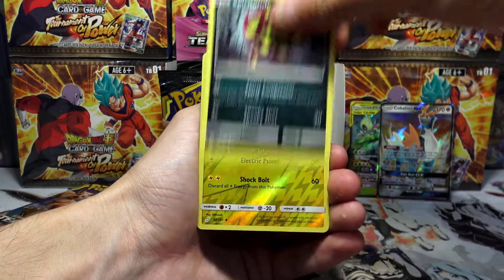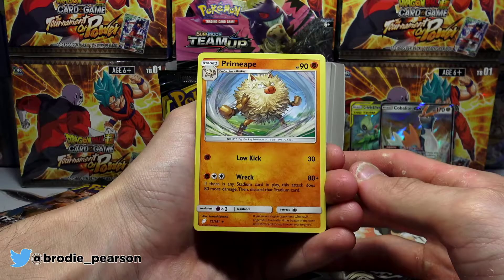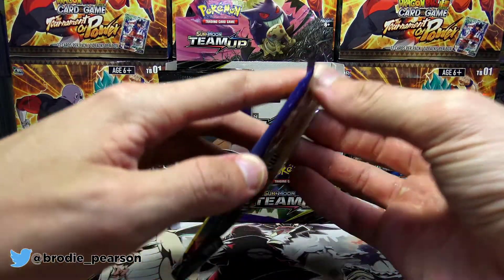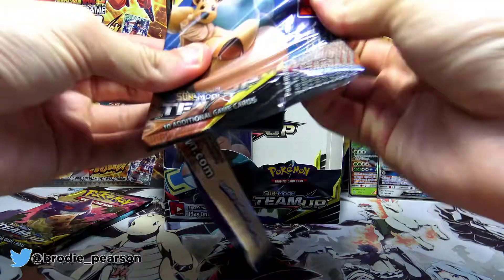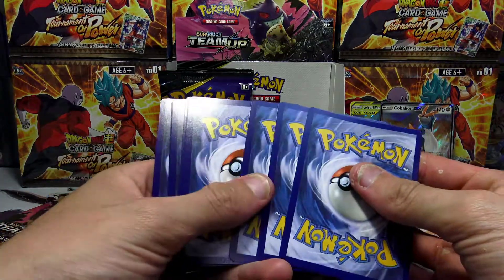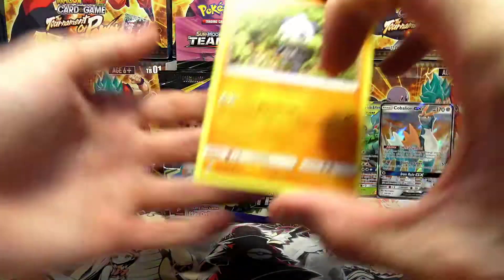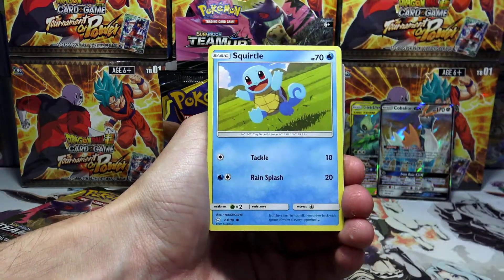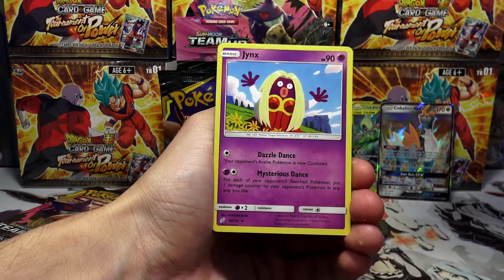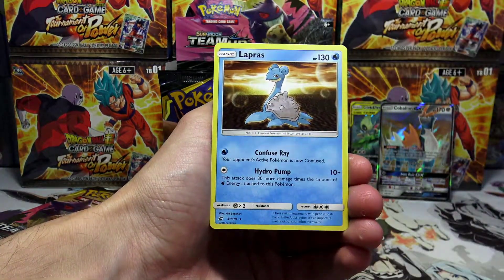We have a Diancie Spirit Doom, a Viridian Forest, a Flaffy reverse holo, and a Primeape regular rare. It's so awkward — I didn't really know what to do, so let's just recap and have a short part. Alright, so we're now on the third-to-last pack out of nine. We've got a Pancham, Squirtle, Klefki, Voltorb, Weedle, a Water Energy, Jynx, Diancie holo, and a Lapras regular rare.